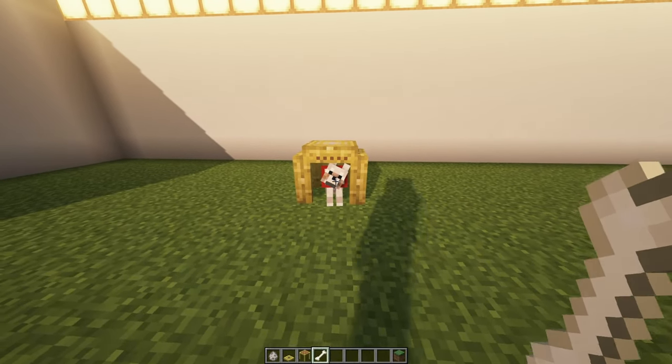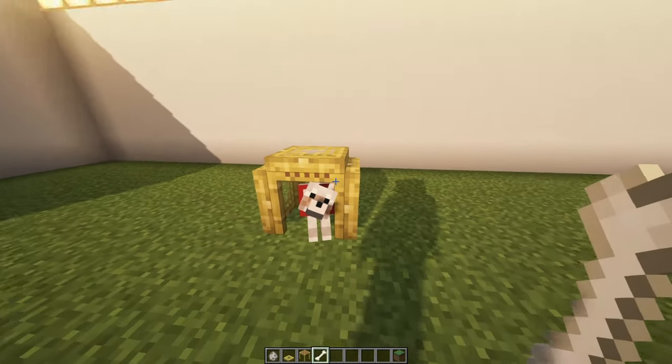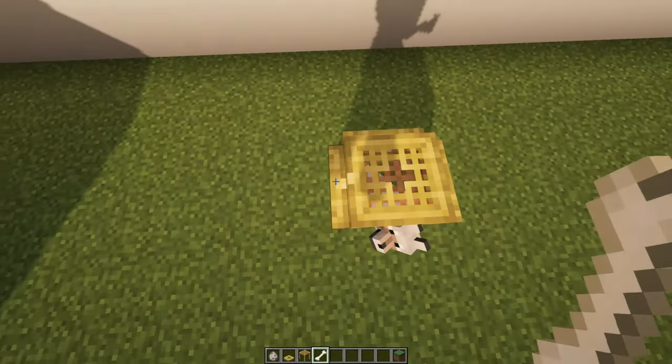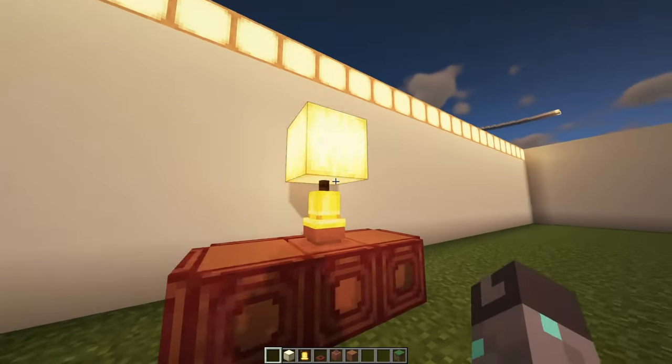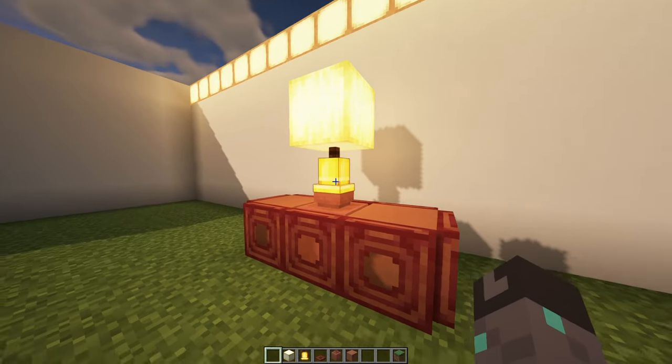Number six: Dog Pen. If you have a cute dog in your world — and I know you do — this design only takes one scaffolding and four birch trap doors. Arrange them like so and you get a really sleek dog pen. Number seven: Bedside Lamp. This bedside lamp design is really cool because it utilizes a pot which has a perfect connecting texture to the bell.